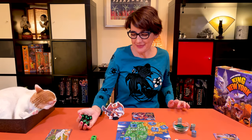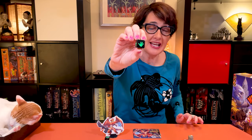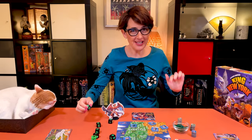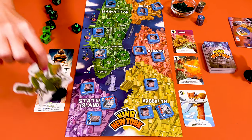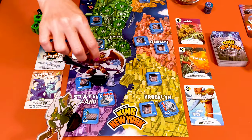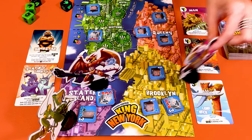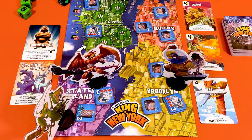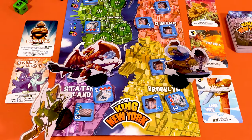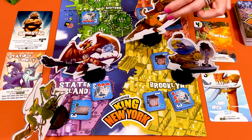All players are going to roll the six black dice, and the player with the most claws will start. In case of a tie, those players have to roll again. At the start of the game, players can place their monster in any borough except Manhattan. The first player places their monster in the borough of their choice. Then going clockwise, each player places their monster in any borough, keeping in mind there can be no more than two monsters per borough.